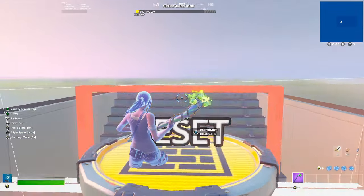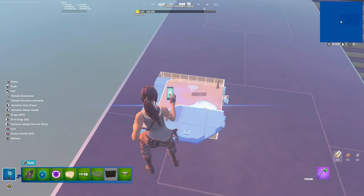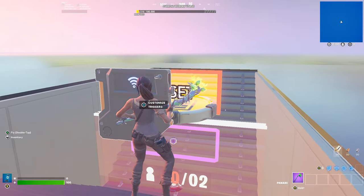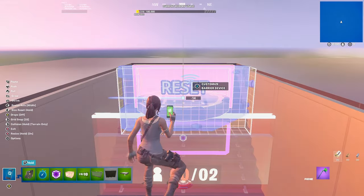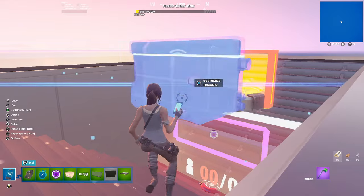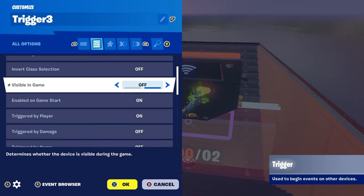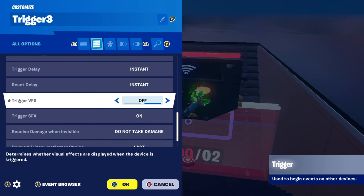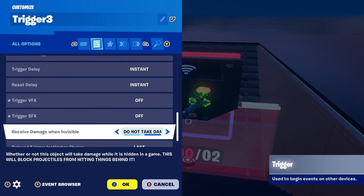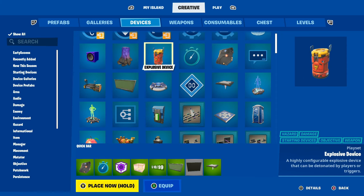There it is on both sides. Next, get another Trigger and resize it so it matches the height of the barrier device. Settings: End Game - Off, Trigger by Player - Off, Trigger by Damage - On, Trigger VFX - Off, Trigger Sound Effects - Off. Receive damage when invisible - Take Damage.